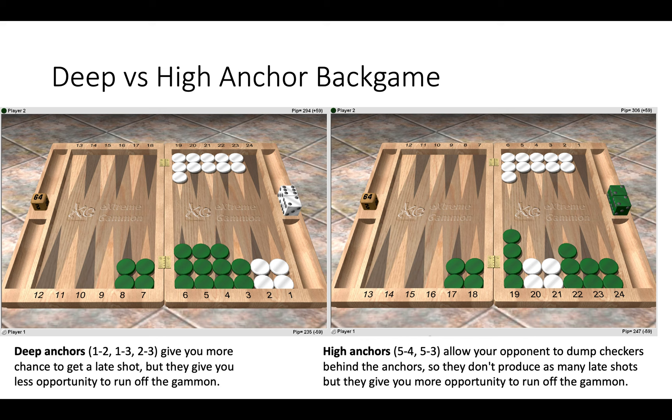You are really relying on a shot to turn the game around. The high anchor back game means you are going to lose fewer gammons because it's much easier to escape from the higher points, but at the same time this results in fewer wins because green can simply play over your head and put the checkers over you to the points.